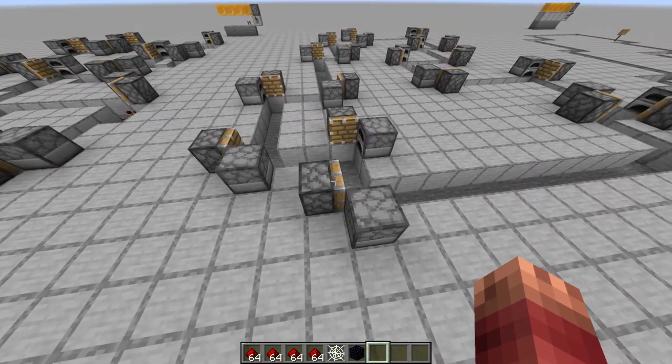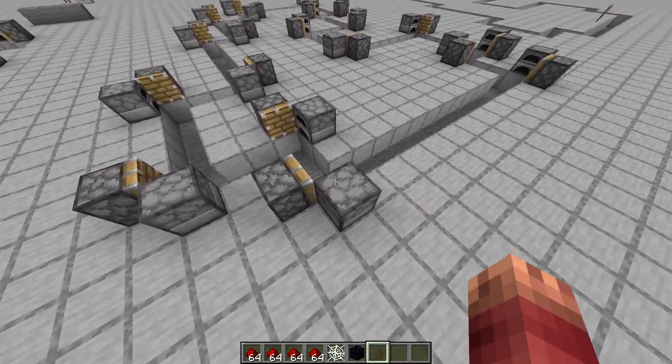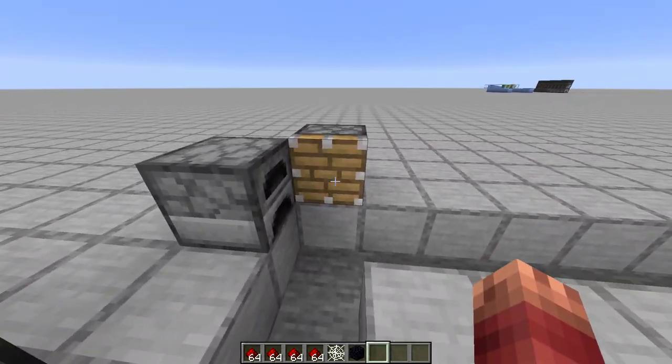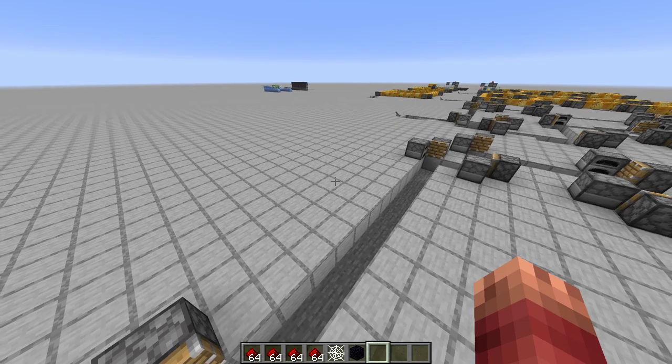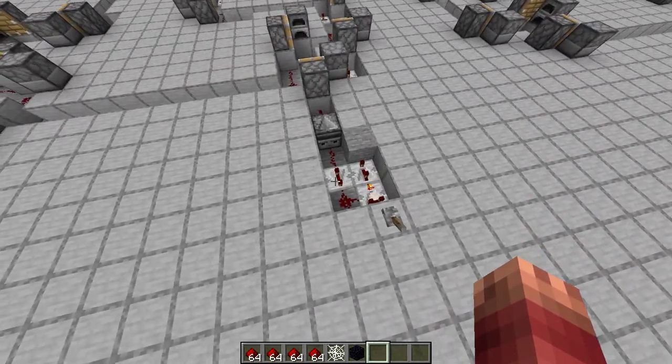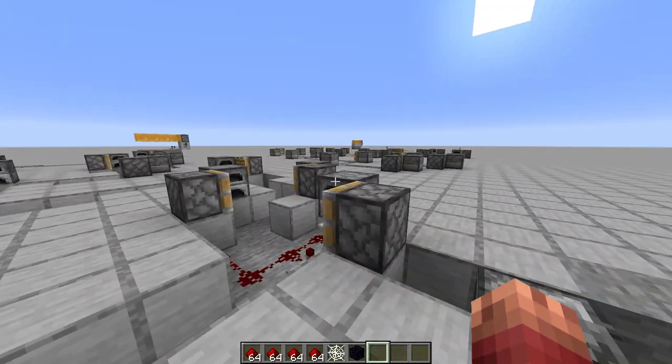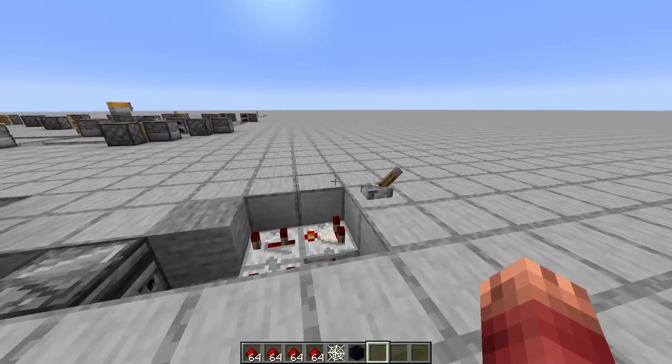Now we're going to add the pistons and furnaces. Pick a direction — clockwise or counterclockwise. Every corner needs one piston and one furnace. Now for the redstone: first, make this clock. Pick any piston, it doesn't really matter.